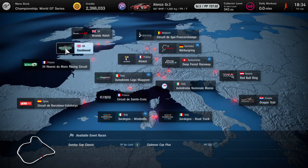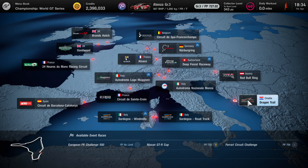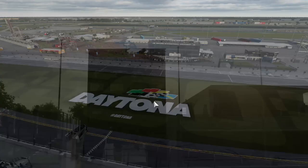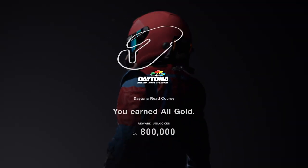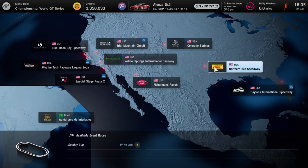Head over to Daytona — I've done Daytona, click on Daytona, come off Daytona, and there you go. I'm just receiving all my rewards that I got with the circuit experiences, and that is pretty much it.